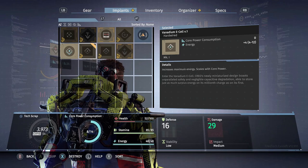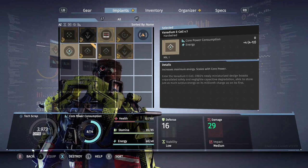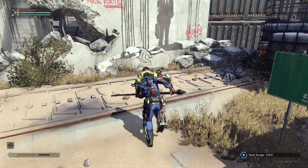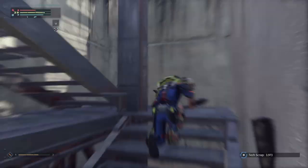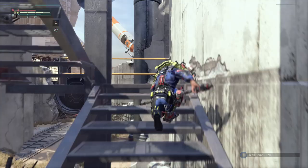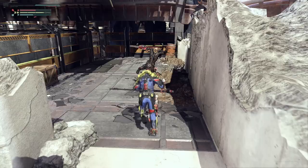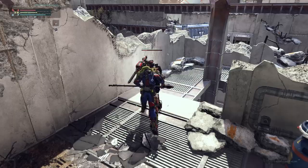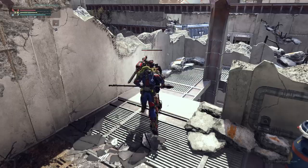New implant: the vanadium e-cell. This gives us an extra 4 maximum energy - not a flat 4 energy always, just a higher maximum. It has a range of 4 to 12, and the higher your core power, the higher you'll get from this implant. You do find better versions of all implants, but just increasing core power gives you better value. We still need chest and head - this guy has head armor. Got the cut, and now we just need one more chest and we have enough for everything.